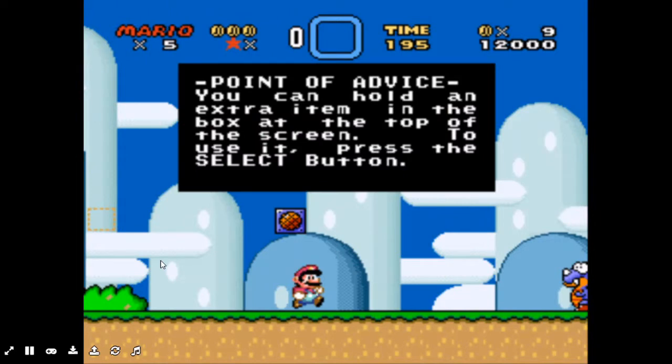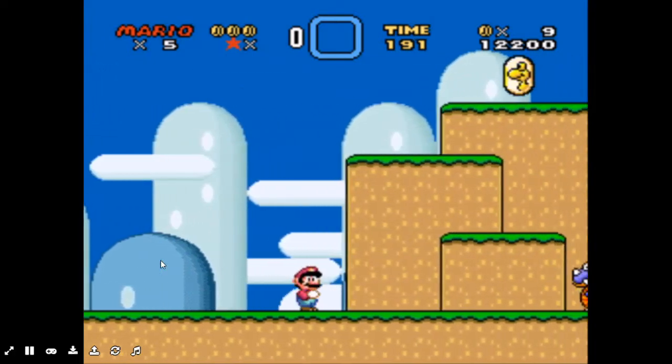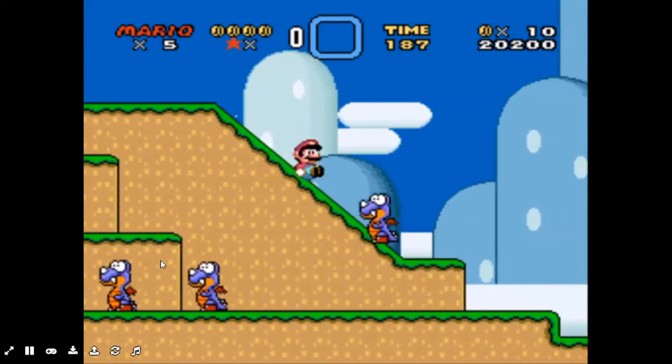Point of advice: you can hold an extra item in the box at the top of the screen. To use it, press the select button, which is — I forgot. Yeah, shift. Shift is the button.